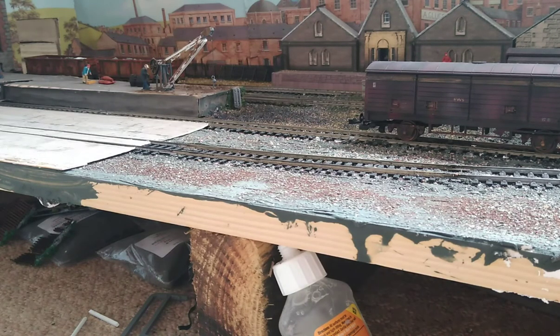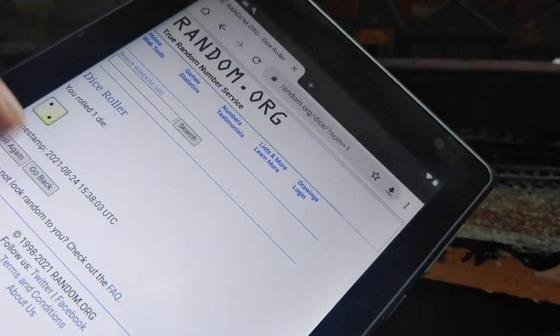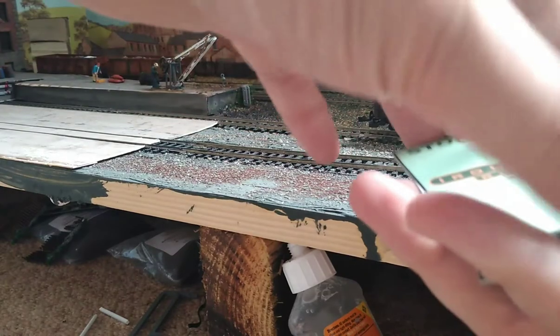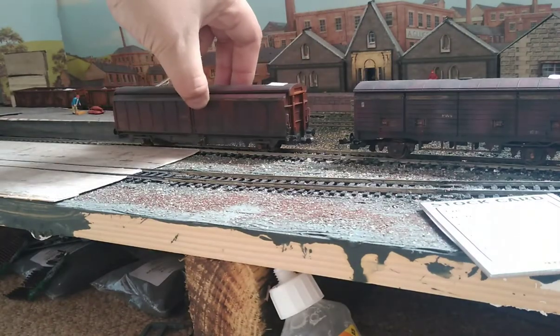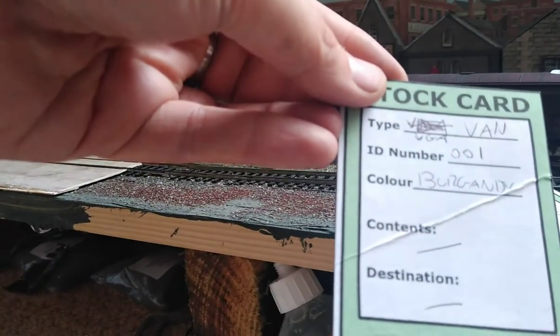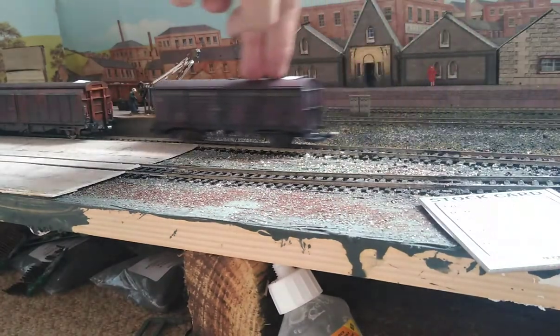Obviously we need to do one for the other industry as well. But now we can roll again to determine whether or not there are any collections from this industry. If you roll an odd number there is nothing to collect; if you roll even there are one or two cards to collect. We rolled an odd number, so there are collections — we'll go for two cards. We pull VGA van number four and VGA van 001, and place the card by the loco so we know what's what.